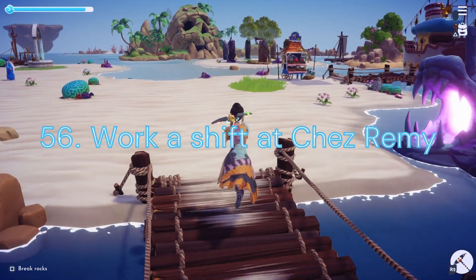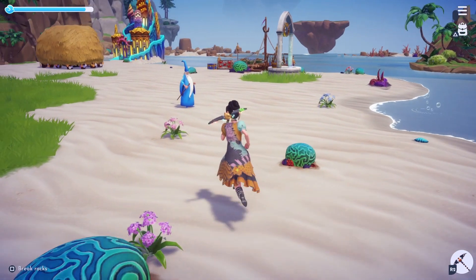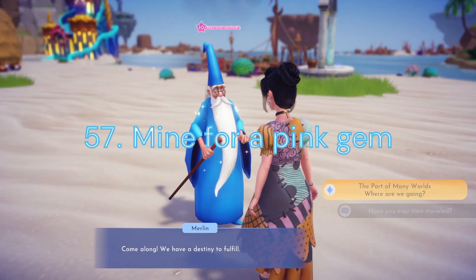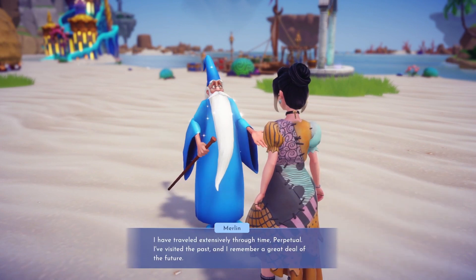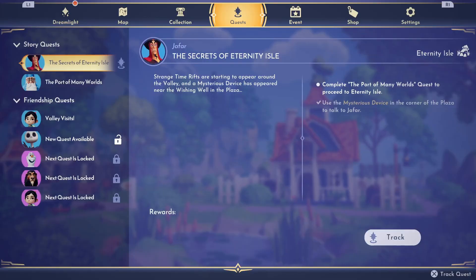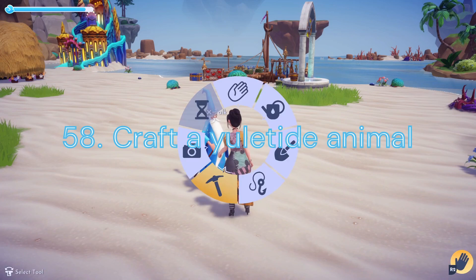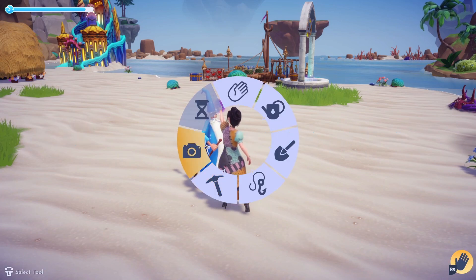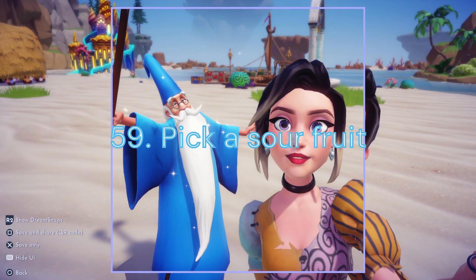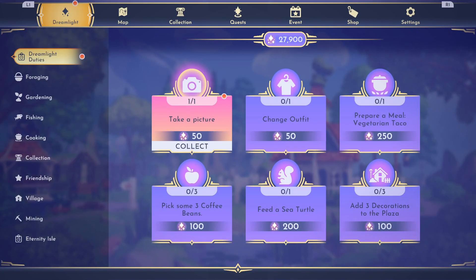Duty 56: Work a Shift at Chez Remy. You'll need to feed another 5 Villagers at the Restaurant. Duty 57: Mine for a Pink Gem. For this task we will need to mine for 10 Tourmalines, which can be found in the Sunlit Plateau or the Frosted Heights. Duty 58: Craft a Yuletide Animal. To complete this challenge you will need to head to your crafting station to craft 3 Yule Goats. Duty 59: Pick a Sour Fruit. We will now need to harvest 50 Lemons in the Glade of Trust or the Forest of Valor.